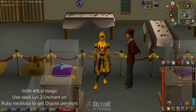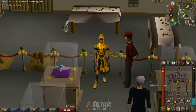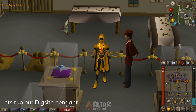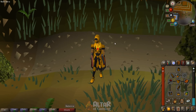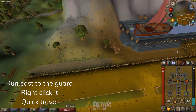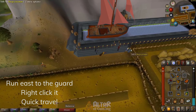And now we have the Digsite pendant with 5 charges. At first you will only have the option to rub it, which will take you straight to the Digsite area next to the transportation ship to the Fossil Islands. Once you rub it you will be taken straight over here — just run east to the guard and quick travel.